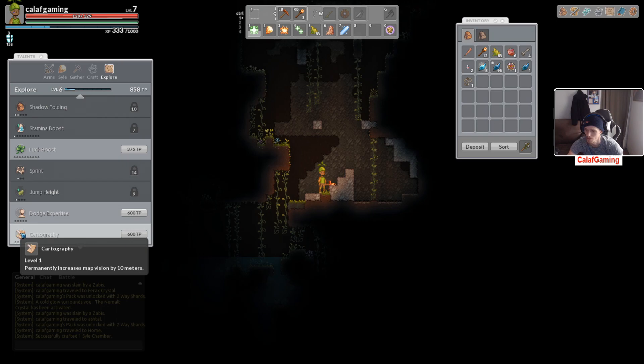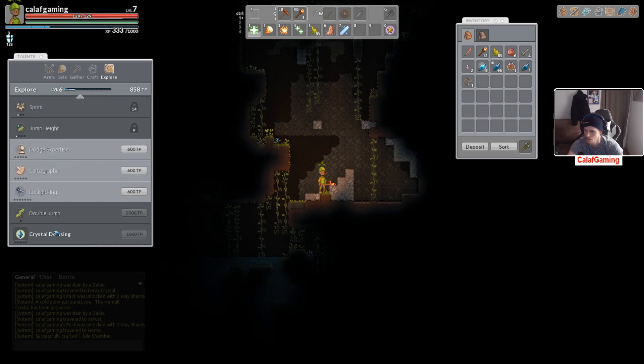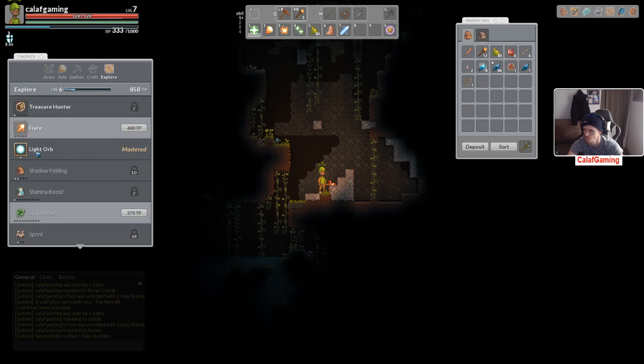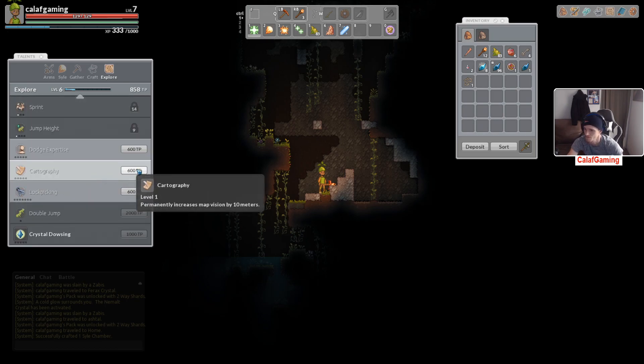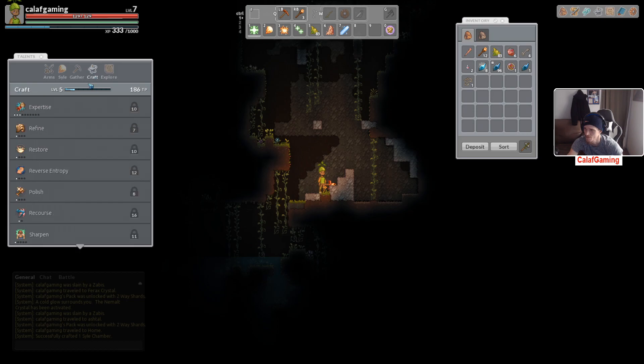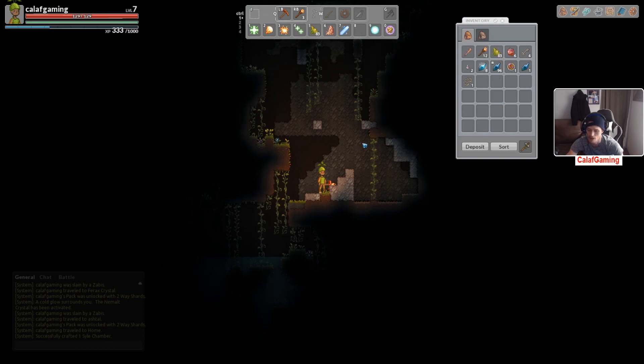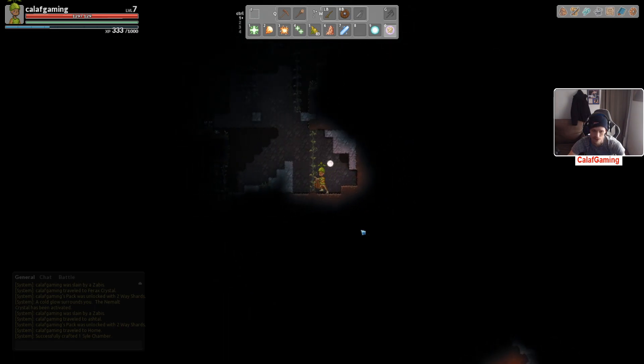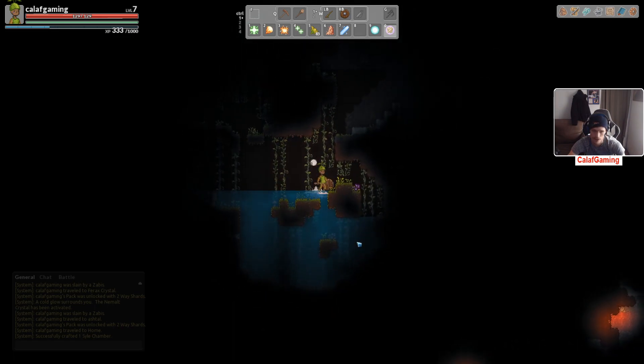I'm going to increase map vision by 10. Block picking — no, definitely not that one. Map vision, I guess. But before we do that, put this light orb because this is clutch — because now we can do that hopefully. Oh thank gosh. I don't know how many times my face has gotten in the way.